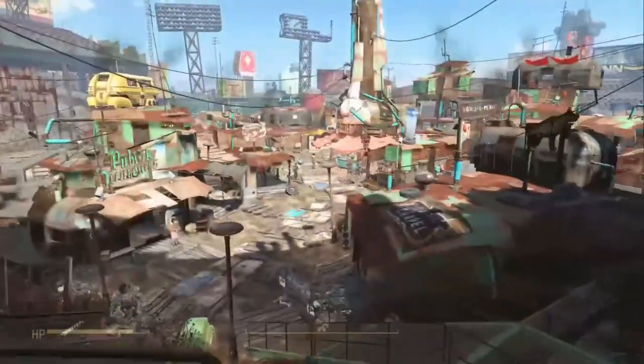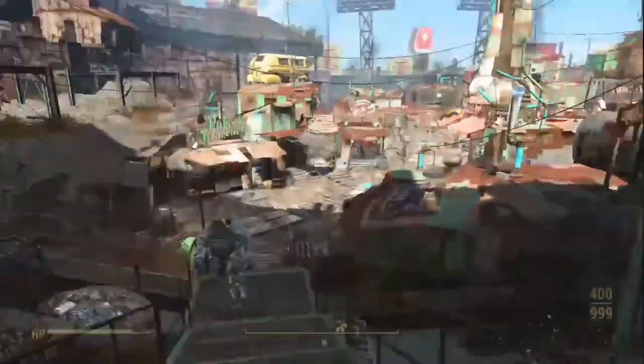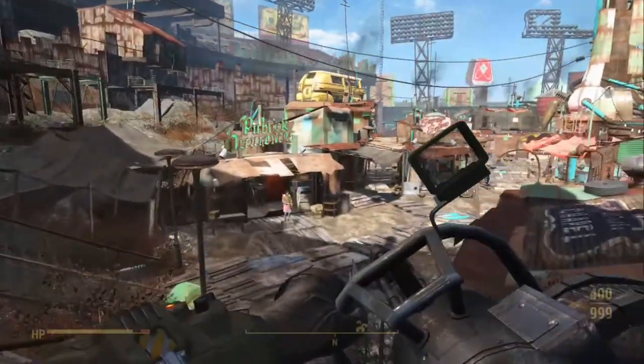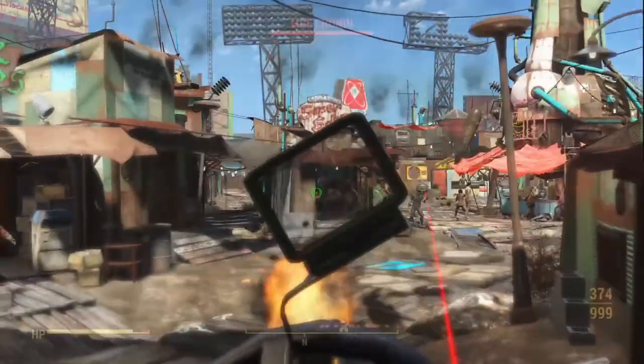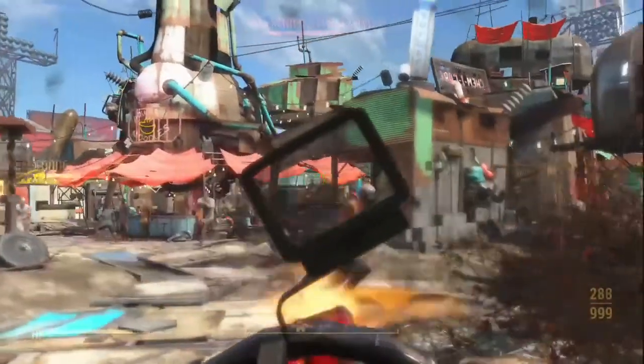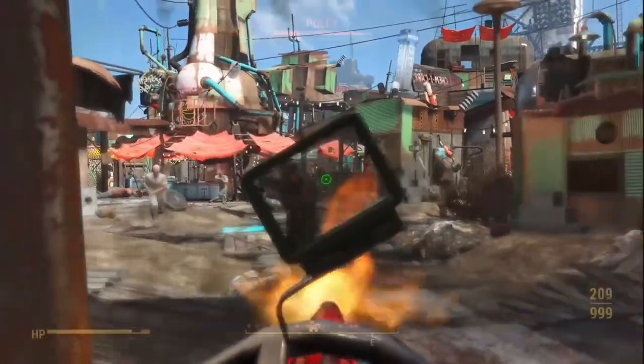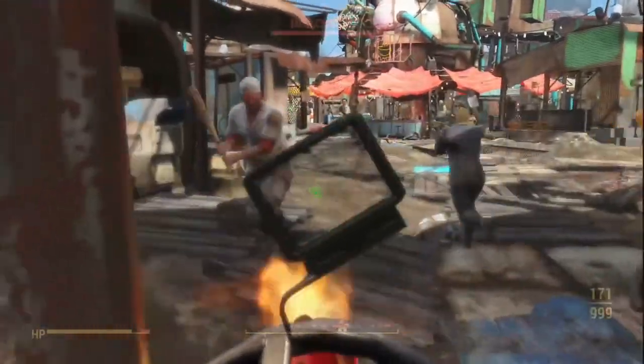With that being said, our first mod is the Skibadaa Weapons Pack. I'll just show you the first weapon — it's a freaking minigun. Look at this thing. Oh my god, this thing is amazing. 400 rounds, 5.56 ammo. And there is plenty, plenty to go around here in Diamond City. Look at this — no chance.